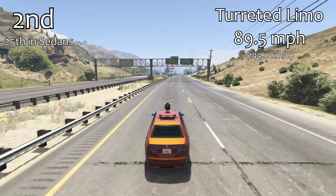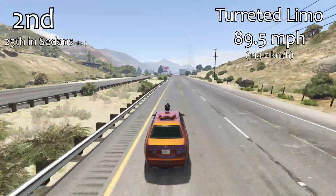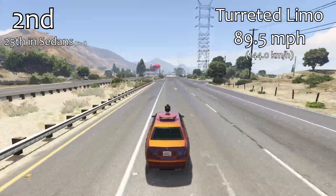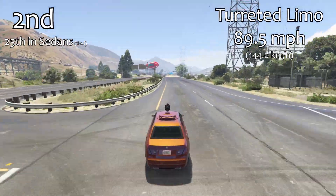This is probably going to be one of the shortest videos I've ever uploaded to this channel because we've only got two cars to cover here. One of them is a leftover that we never tested from the Executives DLC, and that is the Turreted Limo.